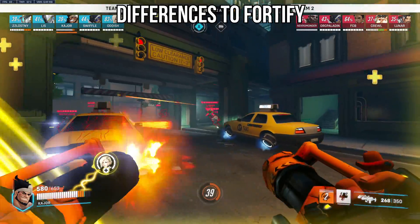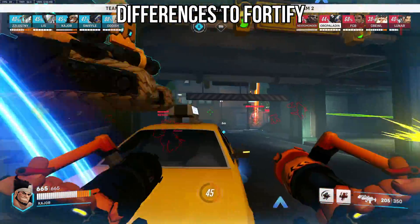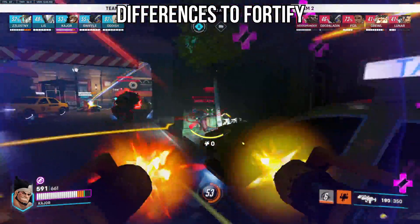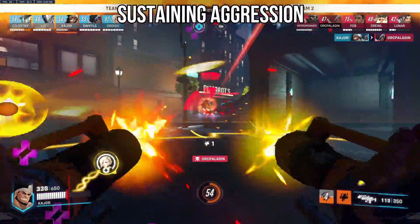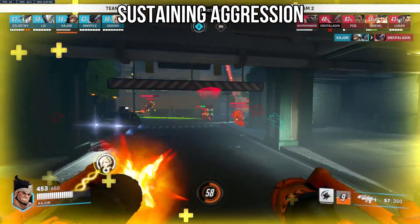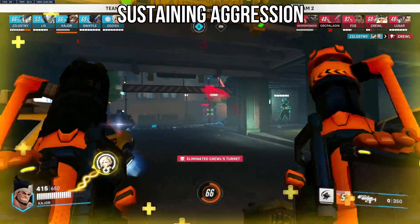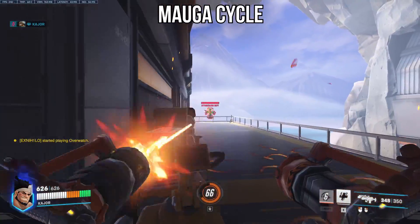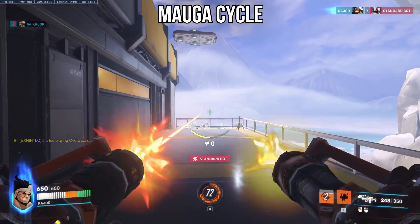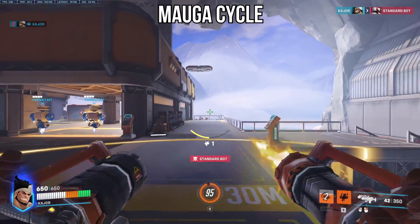The main two differences are that with Orisa you gain HP immediately, whereas with Mauga it's dependent on how much damage you deal, and the second difference is the teammate application. I think this ability is going to be more about sustaining a high level of aggression rather than instantly popping it defensively. The cycle would look like: engaging with overrun (with ammo), then popping your cardiac overdrive and either walking forwards or walking backwards.